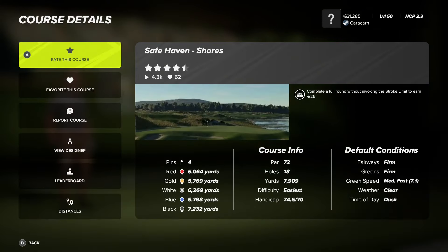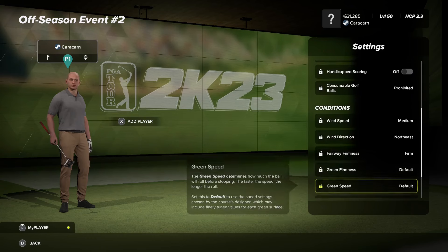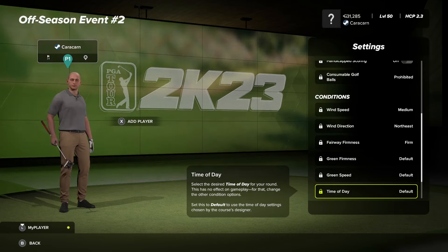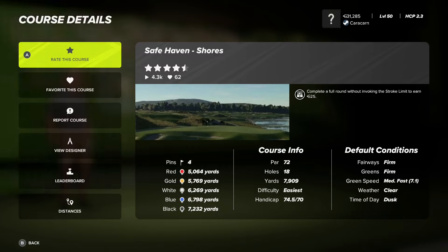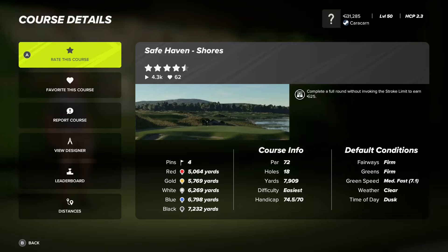There are lots of different tees here, but wow — 7,200 yards with the black tees. That seems incredibly long. First round is on the black tees. We have medium wind speed to the northeast. Fairways are firm, and green firmness and green speed are default. Fairways and greens are firm, and medium fast 7.1 is what we're looking at — so the greens will also be firm with medium fast green speed.